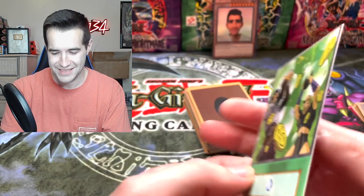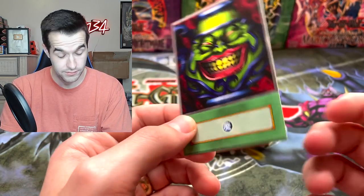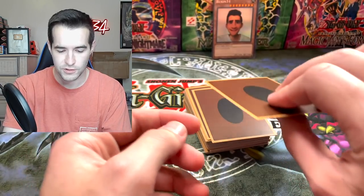Card of Sanctity - draw six cards from your deck. Pot of Greed - what does it do? I don't know what it could do. Monster Reborn - that's a good one, very cool. We can use that in our deck.